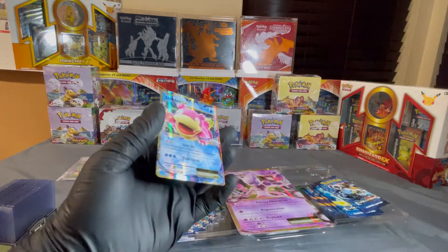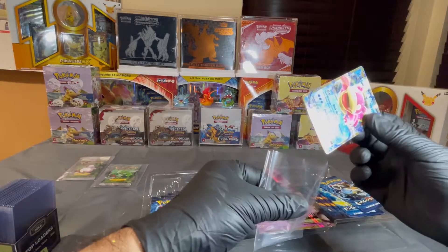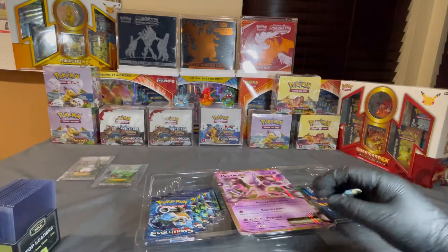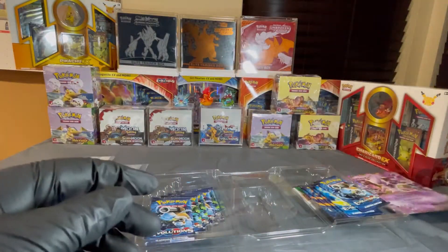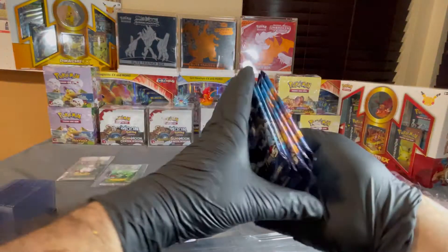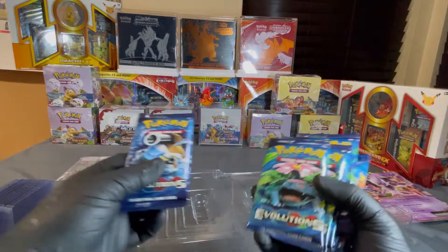This is very nice. Let's go ahead and put this away. And I also have a booklet for jumbo cards, so we're going to put this jumbo card inside my booklet. All right, let's go ahead and grab these packs and see what packs do we have here.